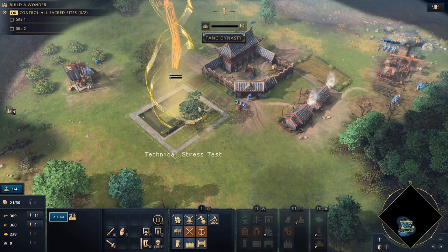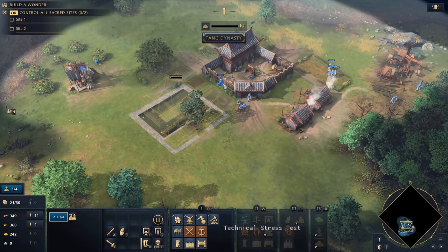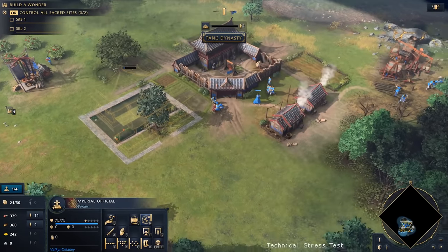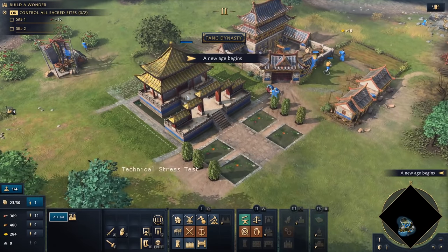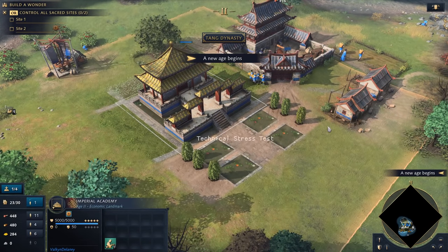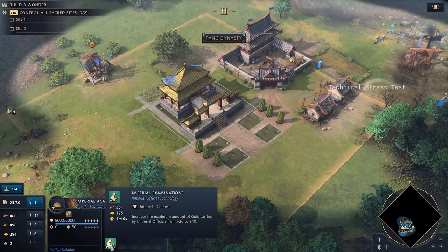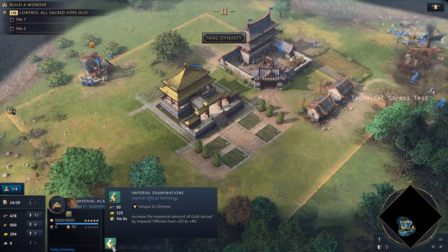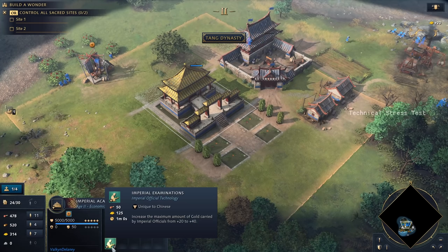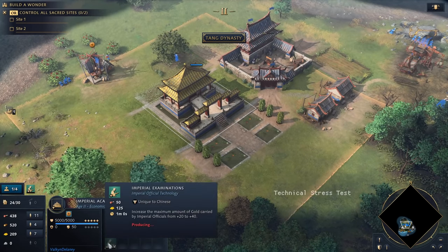My officials will collect all the money from the surrounding buildings. After a bit of time, a new age begins and we have the Imperial Palace with a very nice courtyard. This is now boosting nearby buildings. We also get a special tech here — Imperial Examinations — which increases the maximum amount of gold carried by imperial officials from 20 to 40. Let's research this one; it's really cheap.